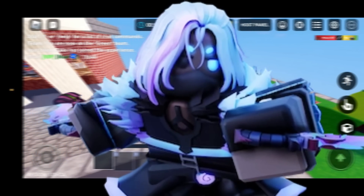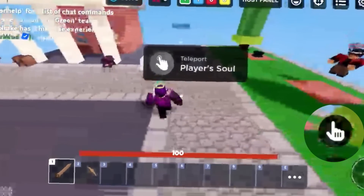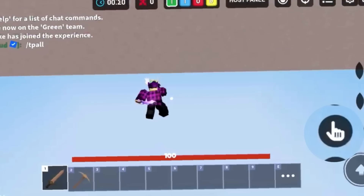I decided to play with the Evelyn kit, so we have to teleport the player's soul. If I just click the hand button, will this work? And look at that — it just worked! Kits such as Kalia, Hannah, and Evelyn — this will definitely be useful.